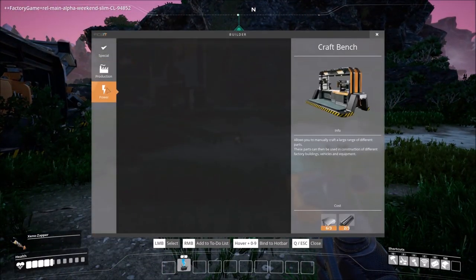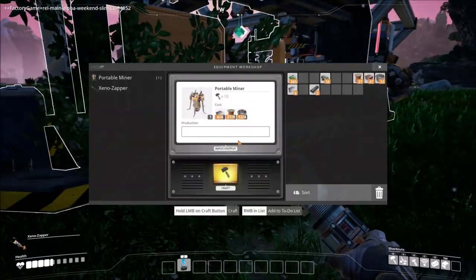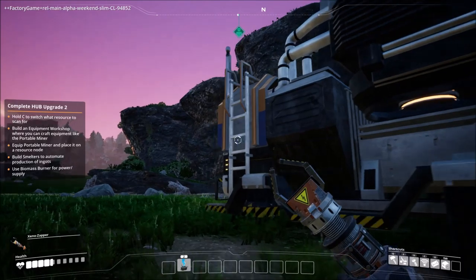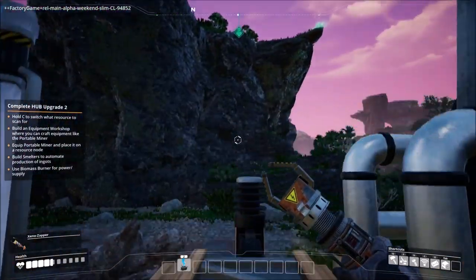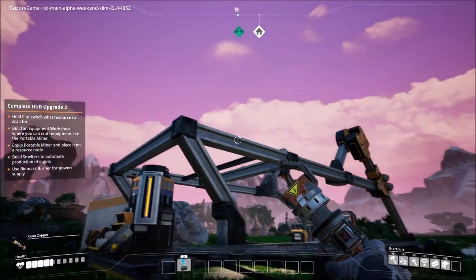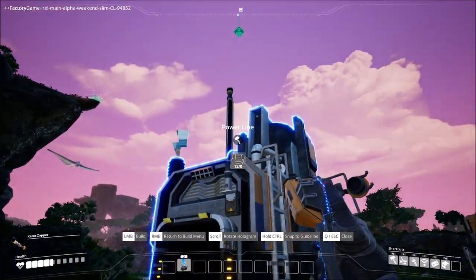Power — okay, that's not what I want. Use biomass burner for power. I'm going to show you how this works real quick. See this red flashing pole? Just walk up to it — you can get on top of these things. I can't tell you, this game is so awesome. See that pole right there? We're going to do math now.